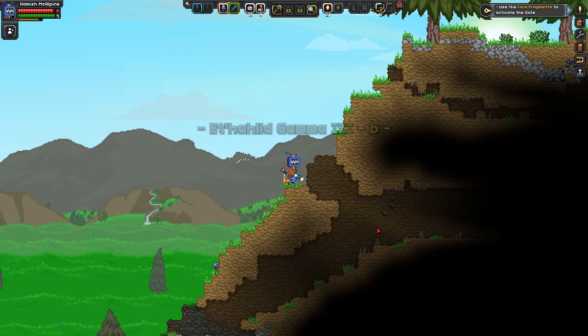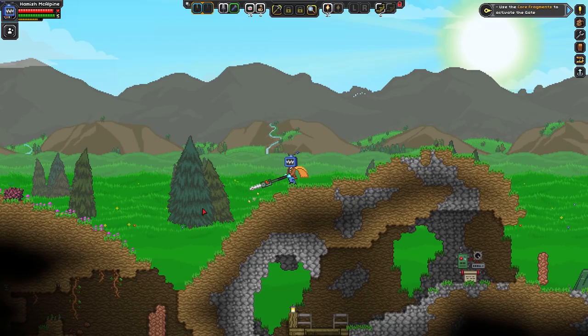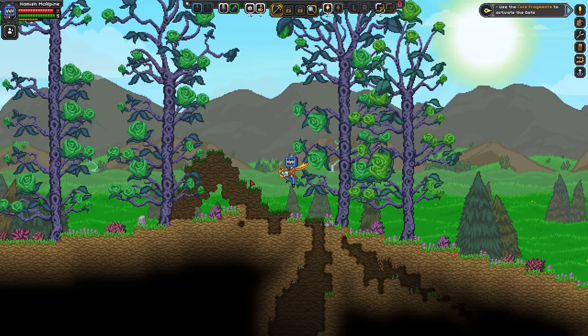We'll go back to the hut, start smelting our ores, and then that'll be the end of episode one. Not bad, not bad for a start. Hamish McAlpine, the space cowboy, doing his thing.